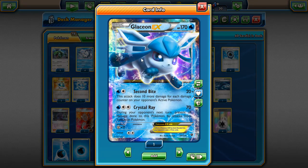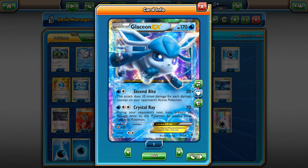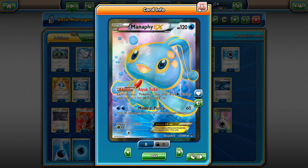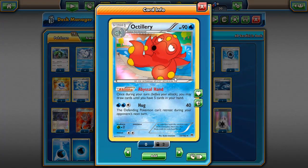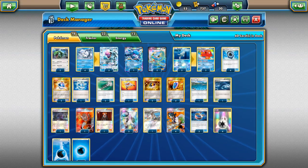The other attacker is Glaceon. I was skeptical because Crystal Ray can slow the game down, though Second Bite can actually be more useful in many situations. Crystal Ray with a Choice Band can two-shot things, which is decent. We have two Manaphys for free retreat, a 2-2 Octillery line since it's a budget deck — Octillery over Oranguru — and it works well since Octillery is a Water type, searchable with Dive Ball.